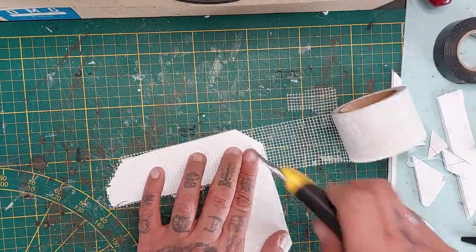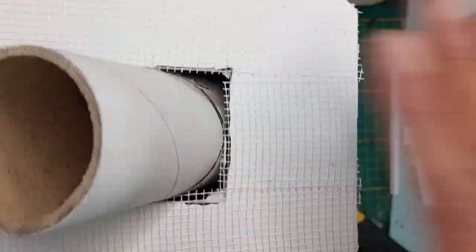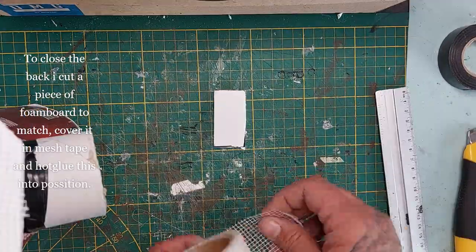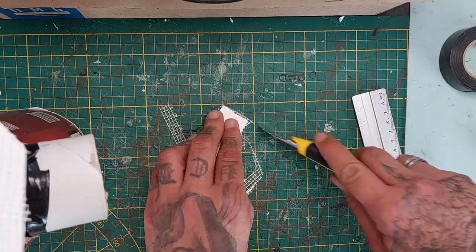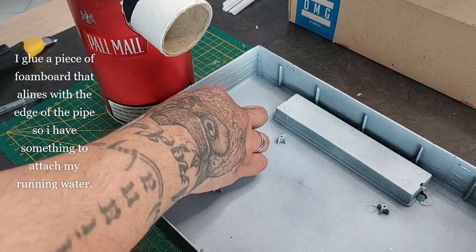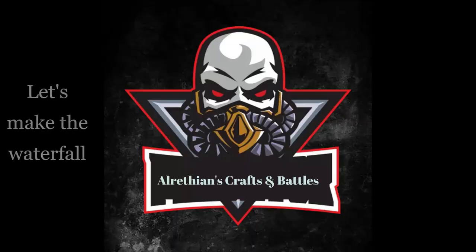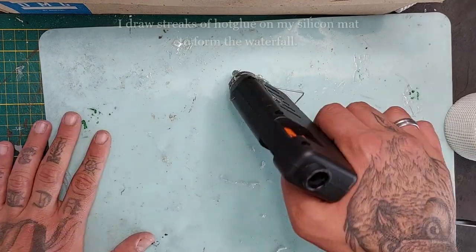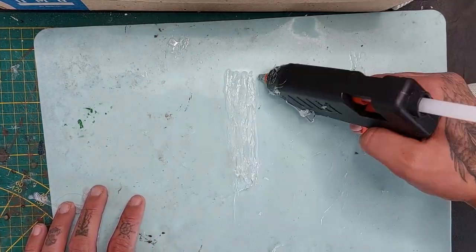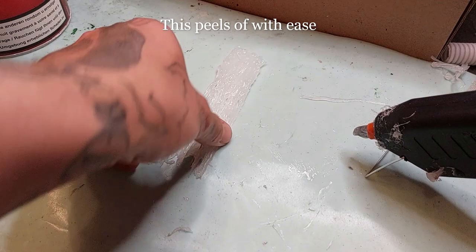I cover the entire platform with drywall mesh tape — I love the gridded texture. To close the back, I cut foam board to match, cover it with mesh tape, and attach with hot glue. I also glue a foam board piece at the edge of the pipe so I have something to attach my running water to. For the waterfall, I draw streaks of hot glue on my silicon mat, texture it with the hot nozzle, let it dry, and peel it off.